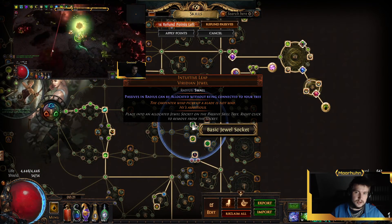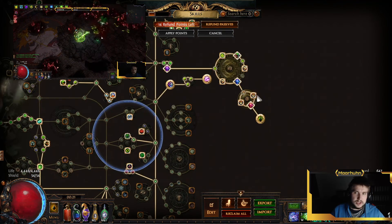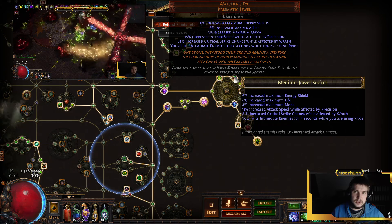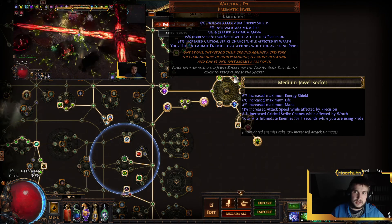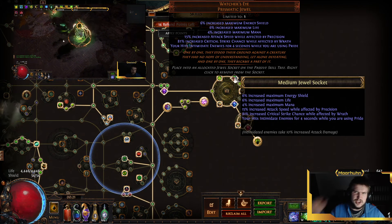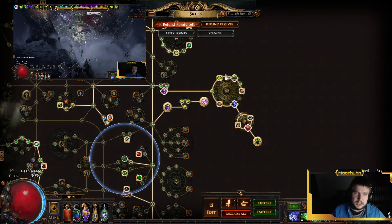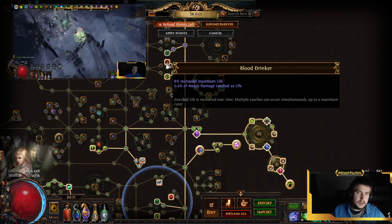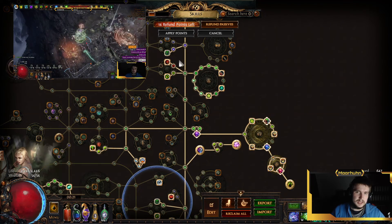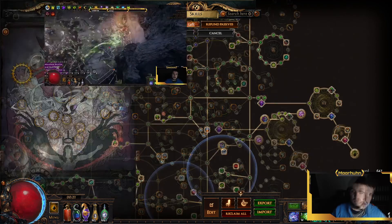For our Jewels we've got an Intuitive Leap which saves us some skill points. We've got a Watcher's Eye with increased Attack Speed while affected by Precision and increased Critical Strike Chance while affected by Wrath — I didn't even know I had a double mod, I thought I just had Attack Speed with Precision. And then we've got Corrupted Blood cannot be inflicted on you. We do have Immune to Bleed, but this saves you every now and then — a pretty good jewel to always have in pretty much any build.